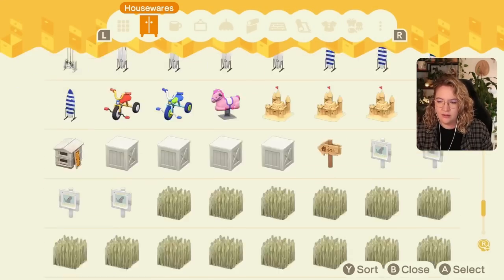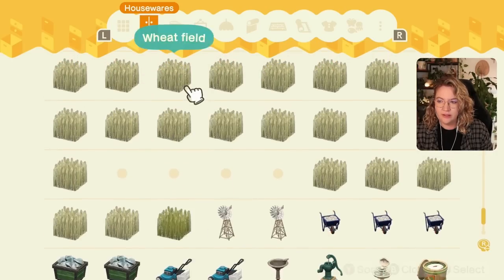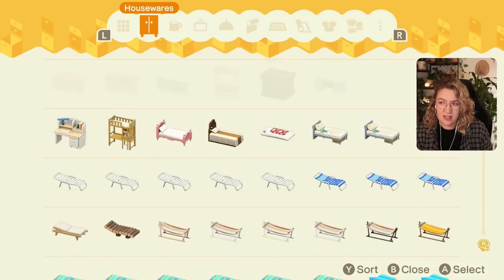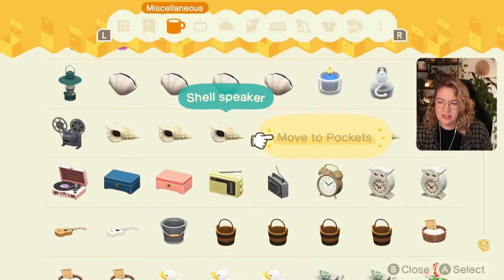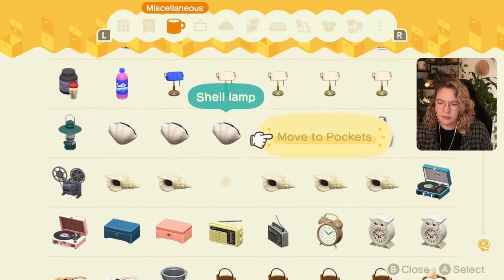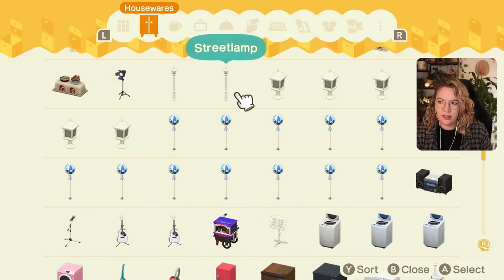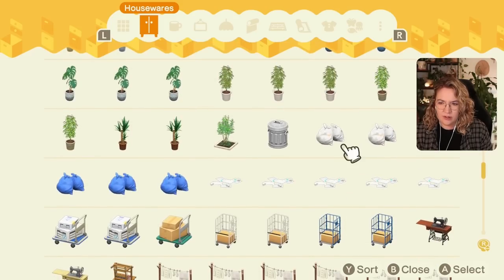The first thing I'll grab, which I often do, is wheat fields — we might start incorporating a couple of those. Then definitely some shell items: a shell partition would be awesome, and there's also the shell speaker and the shell lamp. The shell stool is very small so I'm not sure about that one, plus a few decorative storage pieces.